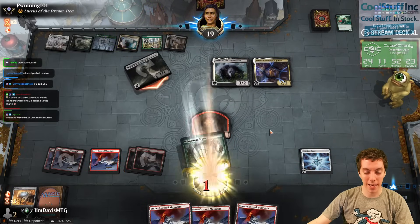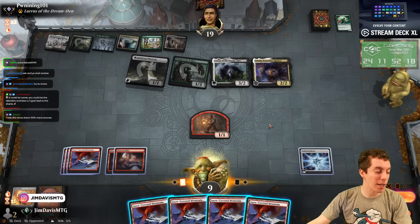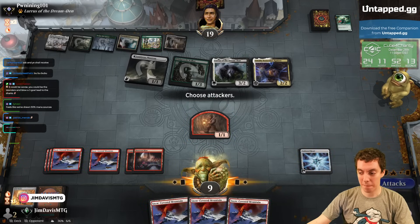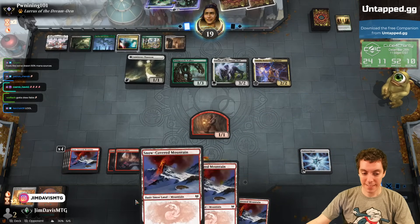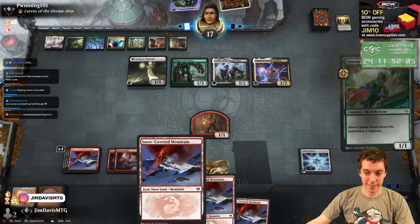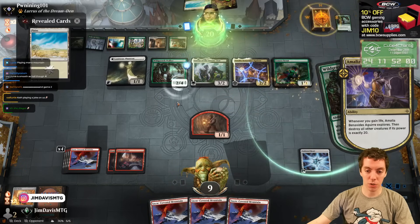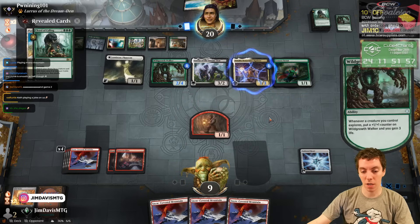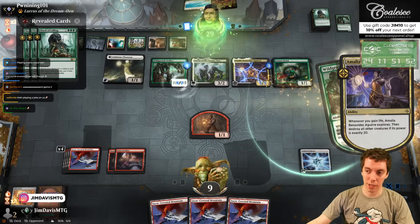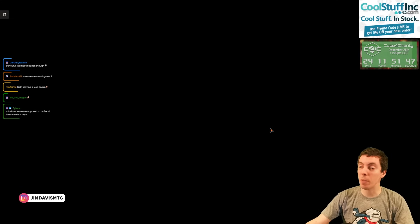Just playing Mono Red, a little mountain-y stuff. They attack, no blocks. Anger the Gods? Nope — another mountain actually. We've stacked three Mind Stones too. Here's a Scout — alright, we're dead. If you're unfamiliar with the combo: once you explore, the Walker goes off, you gain life, explore again, Walker goes off, etc. Pretty obnoxious combo — legal in Pioneer and Historic. I guess we just drew a million mountains.